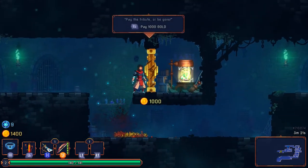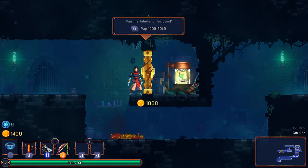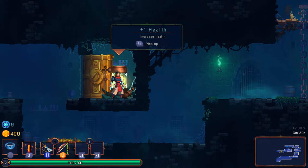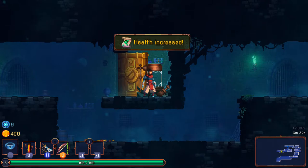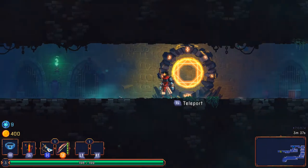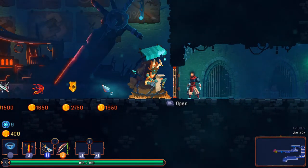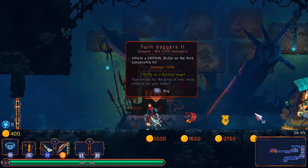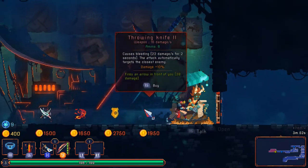Do I spend a thousand gold? A green plus mark probably has something to do with health — oh it's a health upgrade, I'll take that. I don't have the gold for any of these other items unfortunately. I wonder, is this like most other roguelites in that you can attack the merchant? Nope — okay, had to test that out early in case he turned out to be an uber badass and murdered me instantly.